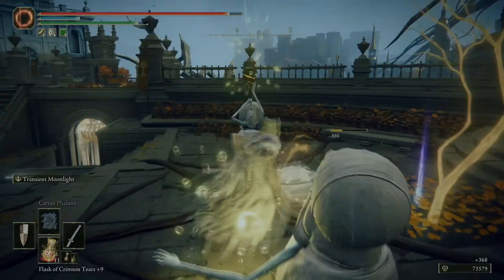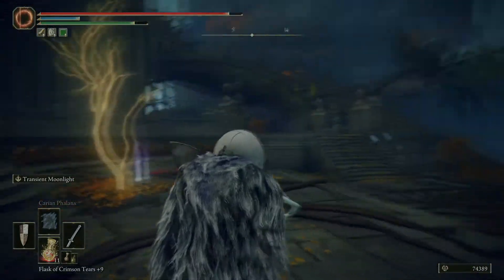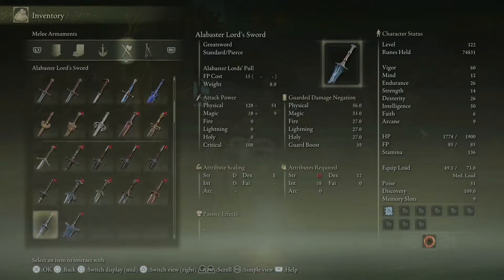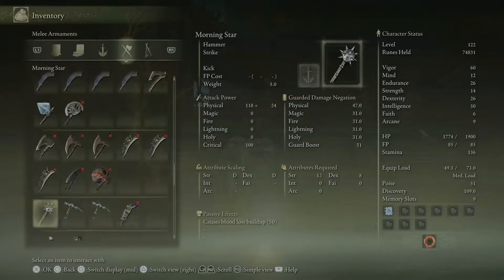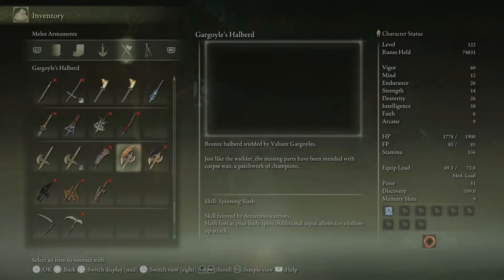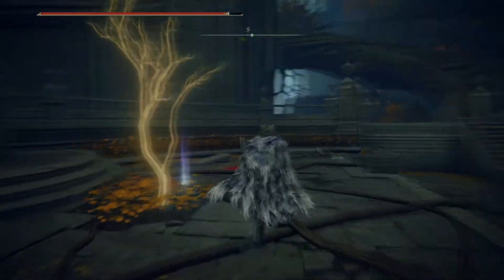Gargoyle's halberd. I had to say it to myself so I could remember. So there you are — you look slightly different than the other one, slightly better too. You don't scale with faith, that's why. Bronze halberd wielded by valiant gargoyles — just like the wielder, the missing parts have been mended with corpse wax. A patchwork of champions.